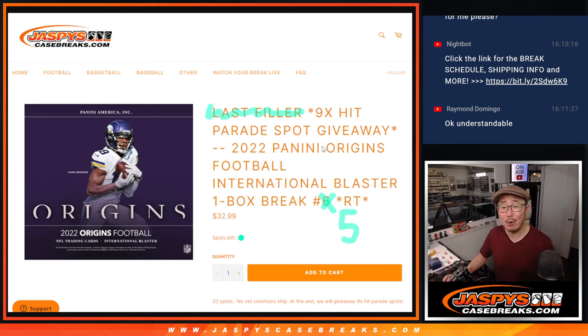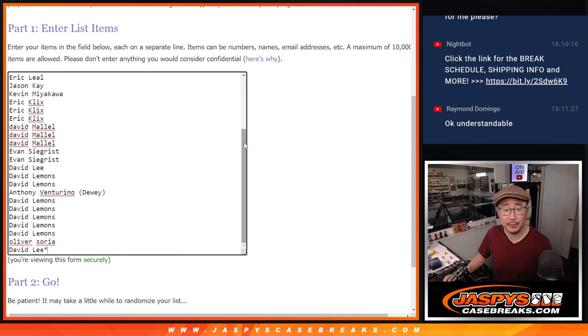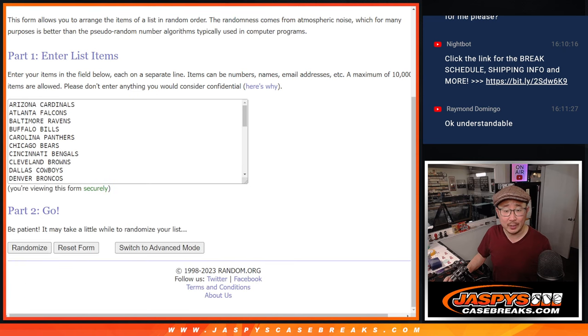2022 Panini Origins Football International Blaster Box Edition number 5 coming at you, with 9 of those Hit Parade dual case spots being given away. You can see that the last filler has already been posted, so keep working on that. We can finish off the break. Big thanks to this group for making it happen. And all 32 teams are in.